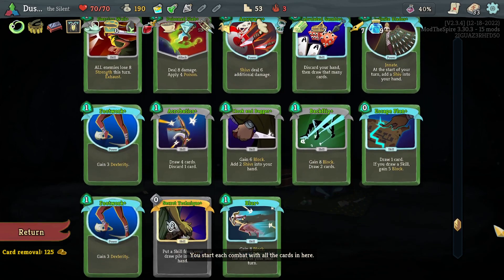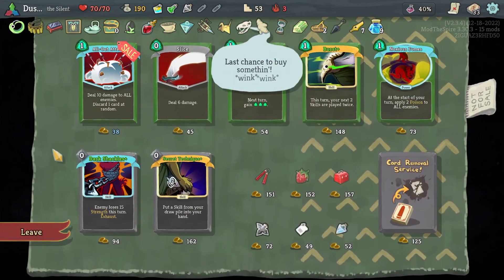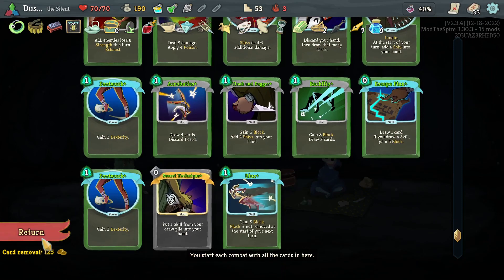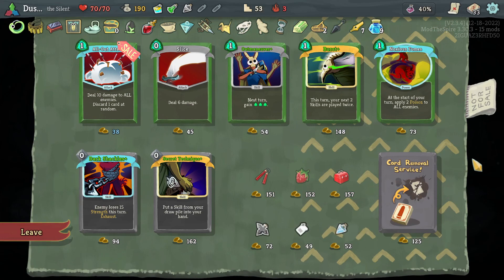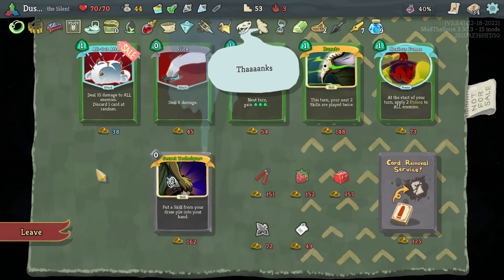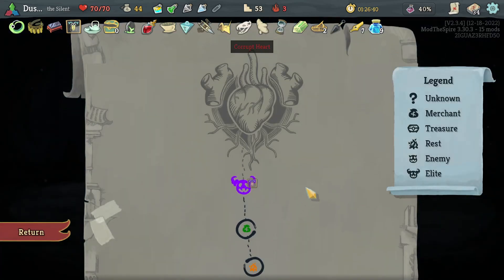Piercing Whale — that's actually not too bad. We also have the tutor for skills, Secret Technique. I think Dark Shackles is also compelling. In fact, if we took Dark Shackles, we could also afford a block potion. For that reason, I think that's the play. Burst plus had some interesting combos, but nothing particularly compelling.